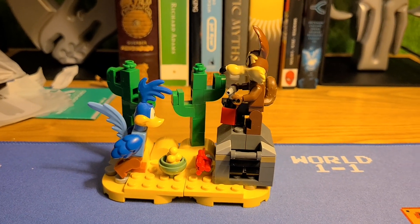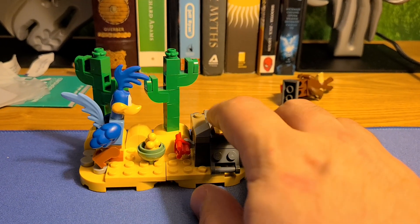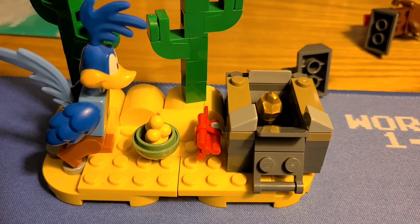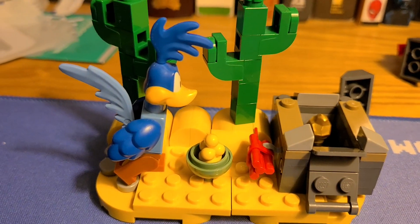I'm going to show you what this thing does. You push this like that, and you can have the Coyote get the trap backfire on him again. But on the bright side, he has a gold nugget — that lets him buy more items from the Acme Corporation and try to catch the Roadrunner again.